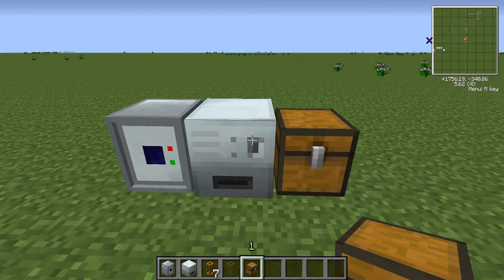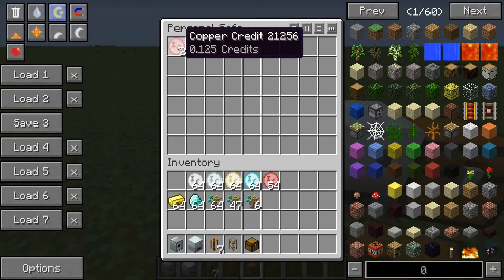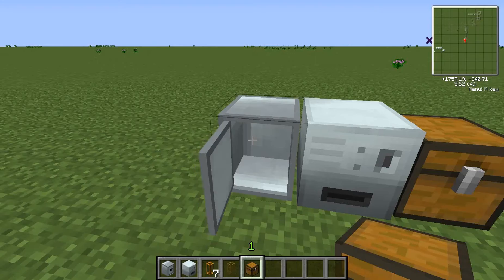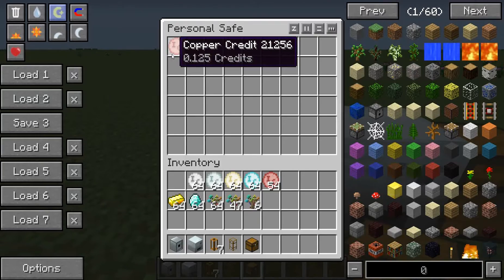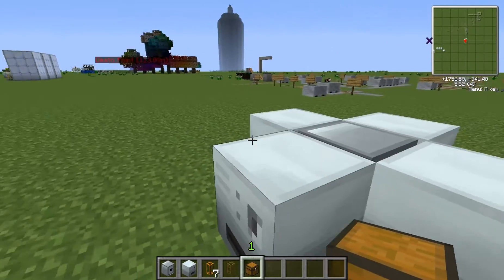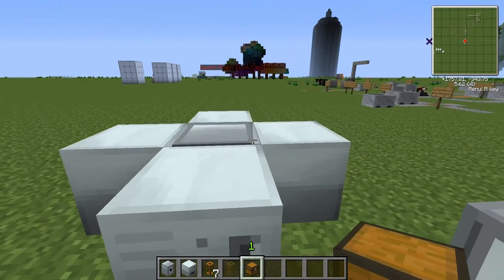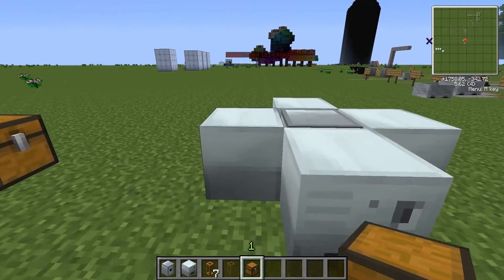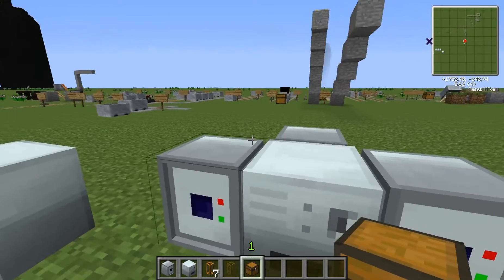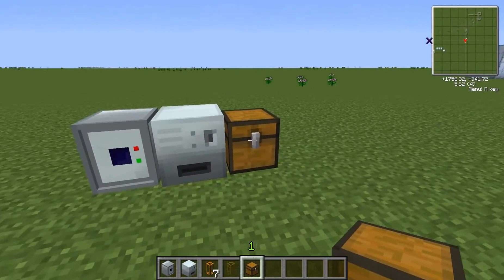And it will count the number of trades performed. It will drop the two credits into wherever it took the saplings from. And that's how the trade-o-mat works. You can have a chest or a personal safe connected to multiple trade-o-mats and they'll all connect to the same chest.